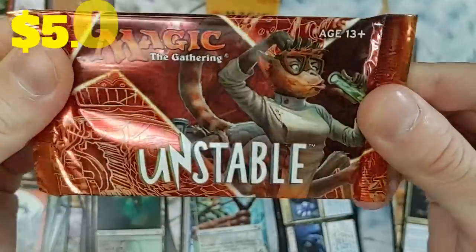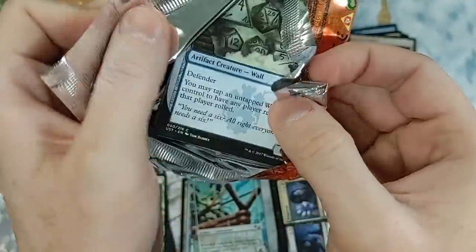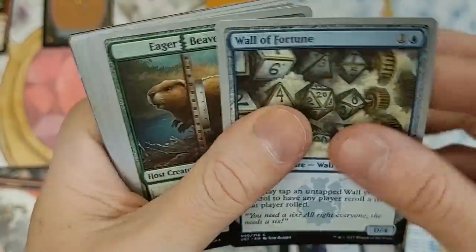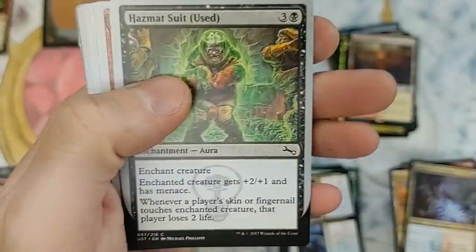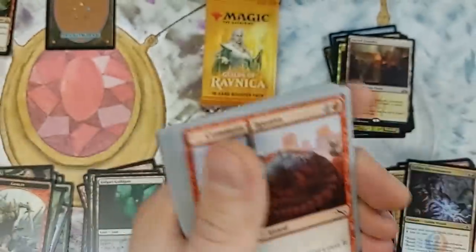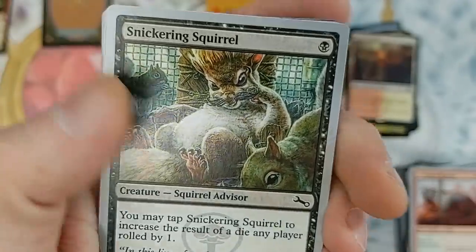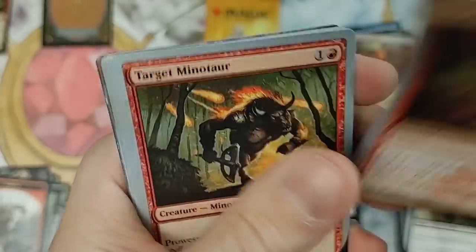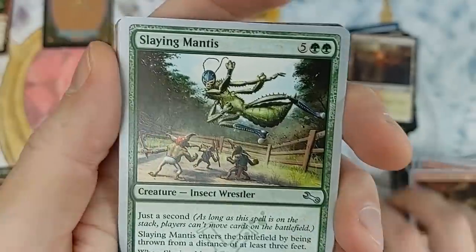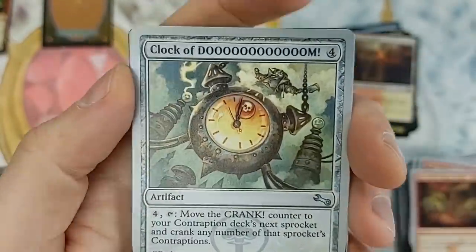Second Unstable pack — let's crack this baby. Two Guilds of Ravnica packs in one overall opening — kind of interesting. Wall of Fortune, Eager Beaver. The art on these Unstable cards is very, very cool — I'll give them that. Snickering Squirrel, Box of Free-Range Goblins. At uncommons: Slaying Mantis — and oh my gosh, Clock of Doom.